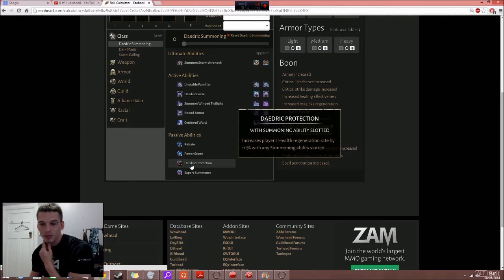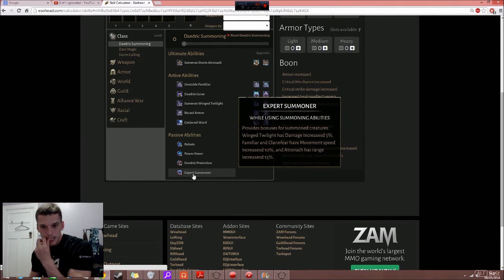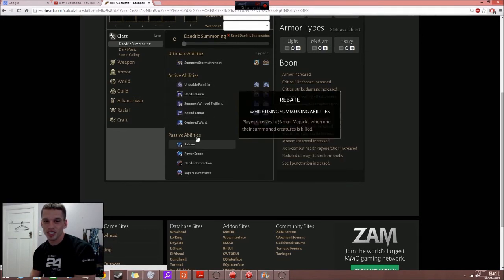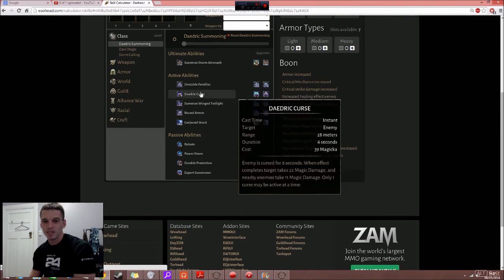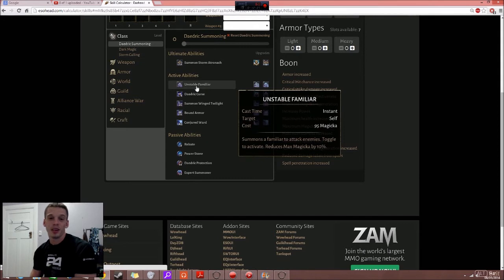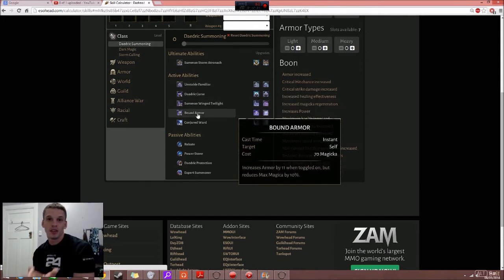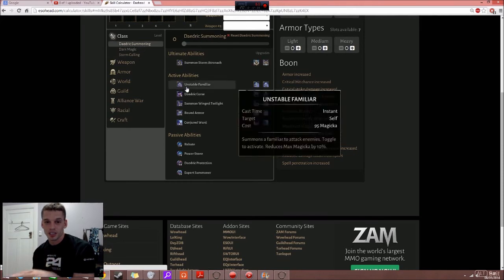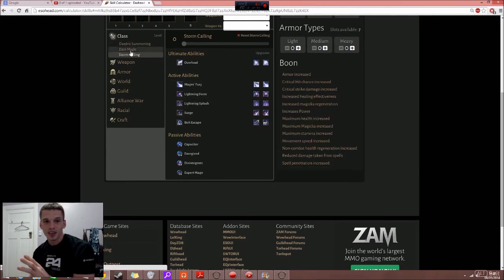Daedric Protection increases the player's health regen rate by 10% with any summoned abilities slotted — this sounds really good. Other passives provide bonuses for summoned creatures: the Twilight has increased damage by 5%, Clan Fear gets 10% increased movement speed, and the Atronach has an increased range of 15 meters. This is a really strong line. For mages who are quite squishy, having the Clan Fear, Twilight, and Bound Armor plus two attacking spells is a beast setup.